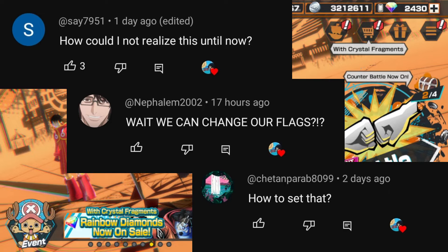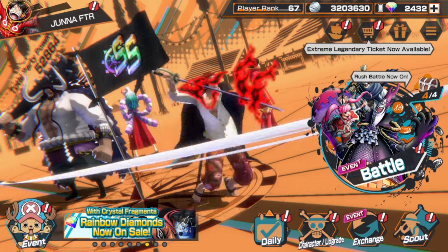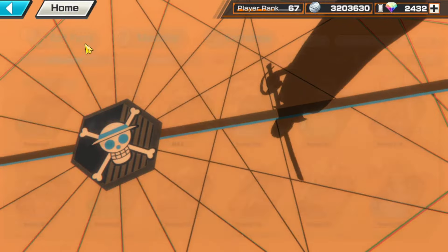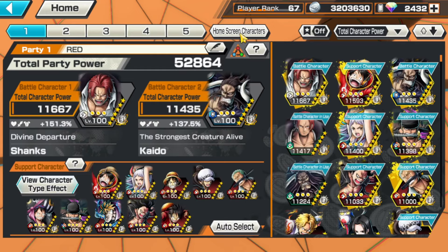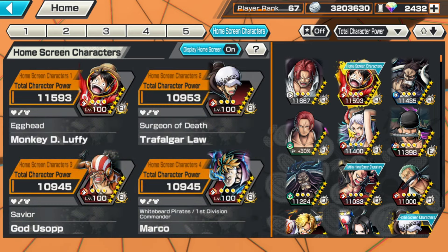So what we have to do is press this character button down here and then press Edit Party. Then we can press this home screen character up here — yes, we're gonna make this character display on the home screen. In order for the flag to change, we have to put four characters from one pirate crew.